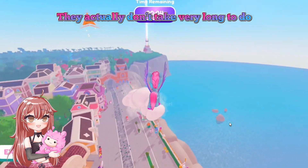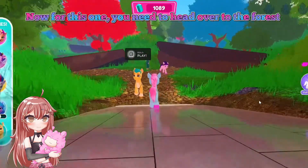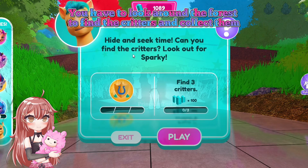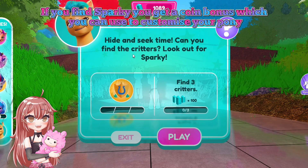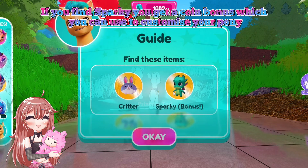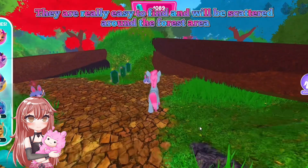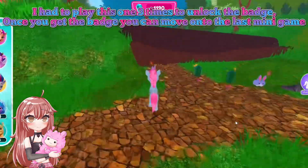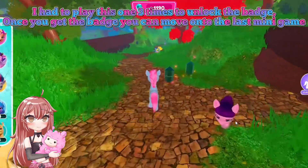For this one, you need to head over to the forest. You have to look around the forest to find the critters and collect them. If you find Sparky, you get a coin bonus which you can use to customize your pony. They are really easy to find and will be scattered around the forest area. I had to play this one three times to unlock the badge.